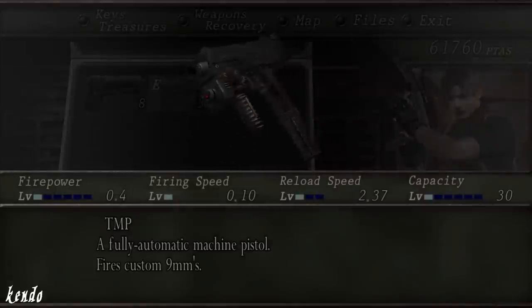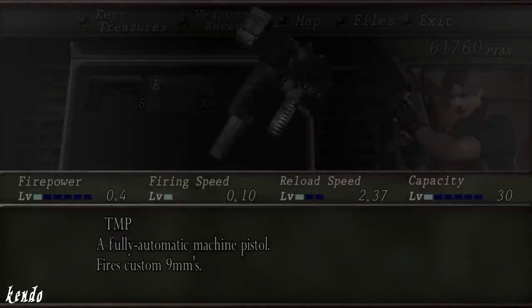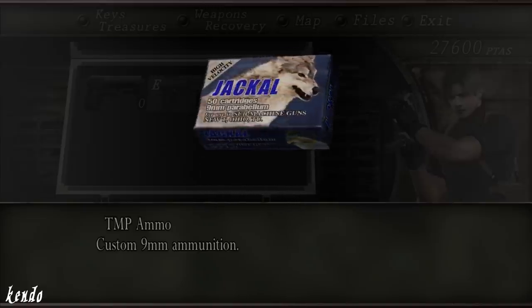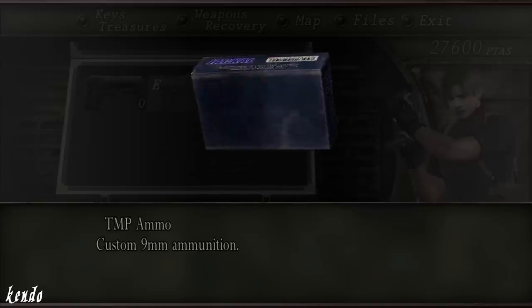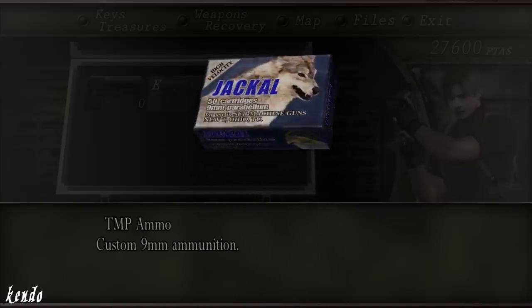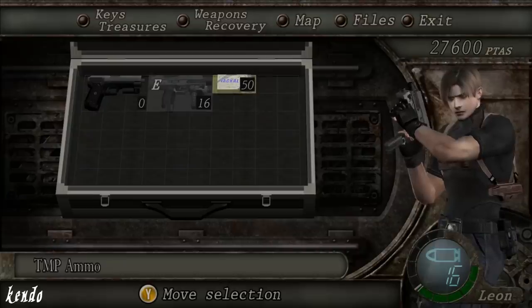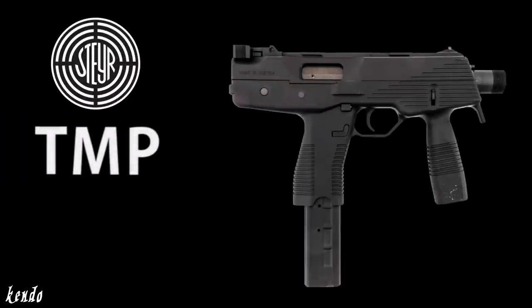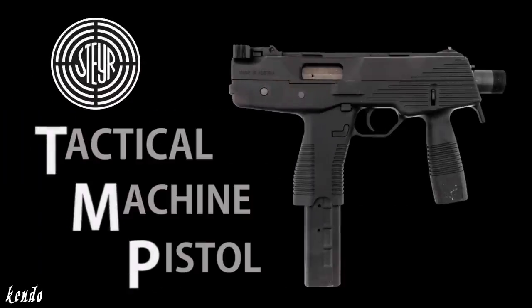Once obtained, the TMP's description reads: 'A fully automatic machine pistol fires custom 9mm.' This is a reference to the Jacko custom 9mm ammunition found in-game, although it simply goes by TMP ammo in the menus. In-game, its model is simply based on the real-life weapon known as the Steyr TMP, which stands for Tactical Machine Pistol.